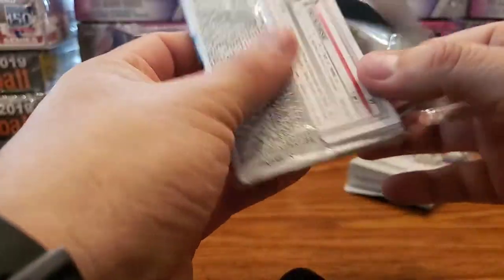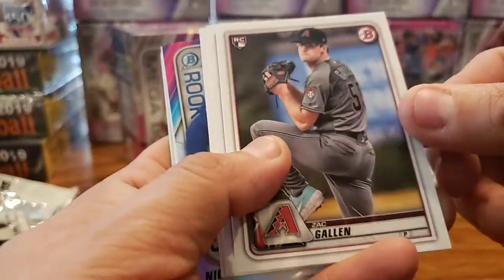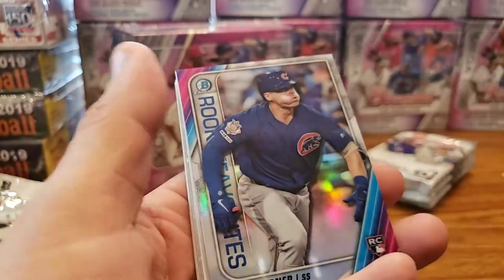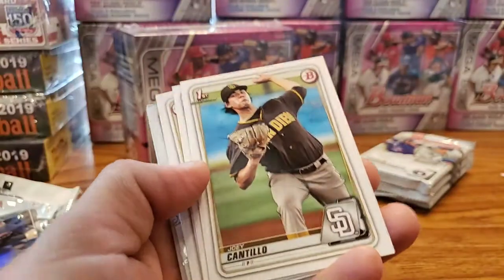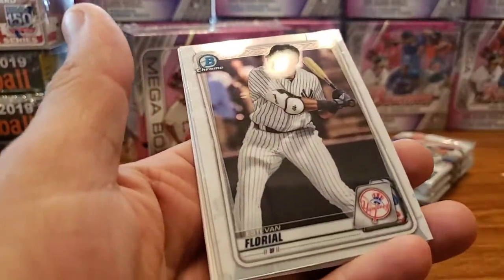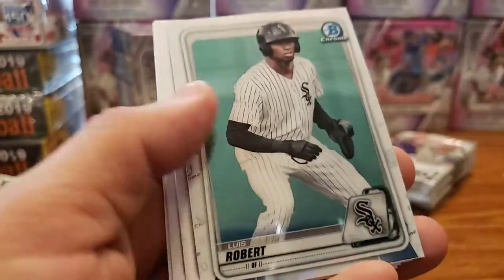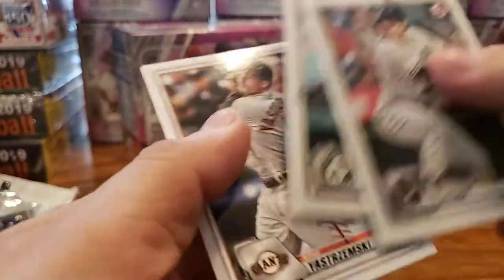Third pack. I still haven't pulled a JJ Bleday first Bowman off of these yet, and I've opened about two Blasters and three Mega Boxes. We have another insert on here as well — that's pretty good, three inserts in three packs. Nico Horner, Rookie of the Year Favorites insert — sweet looking. Chromes are Stevan Floreal and Luis Robert. Nice.